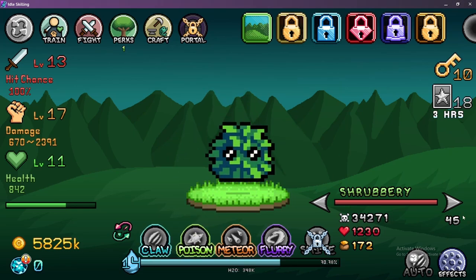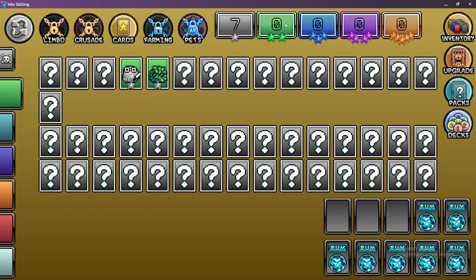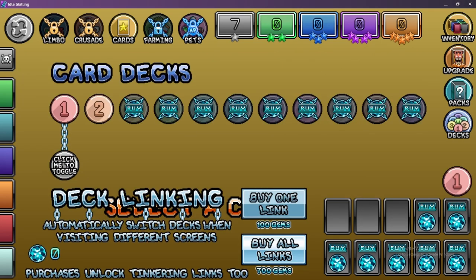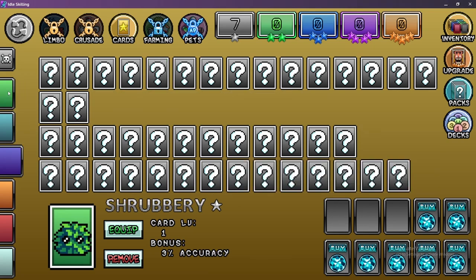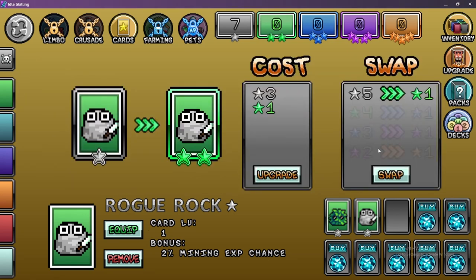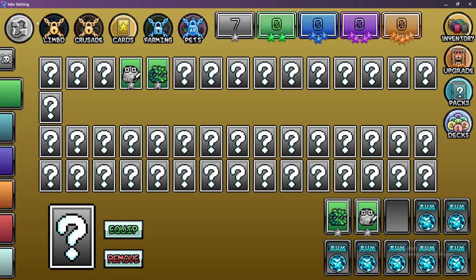It wasn't bad. Also, if we hit this there are cards here, which I did not realize. It looks like there are different rarities — select a card, inventory, packs, decks. Things like mining XP, accuracy — I do not need accuracy. These are the rarities, and there are bosses too. We can equip both of them. We can upgrade them — costs stars. We got seven. I don't know if I want to upgrade any of these, but we got both equipped.